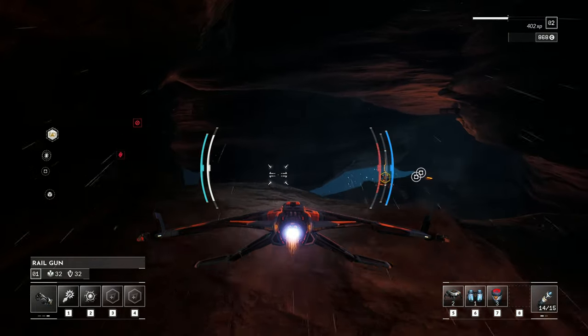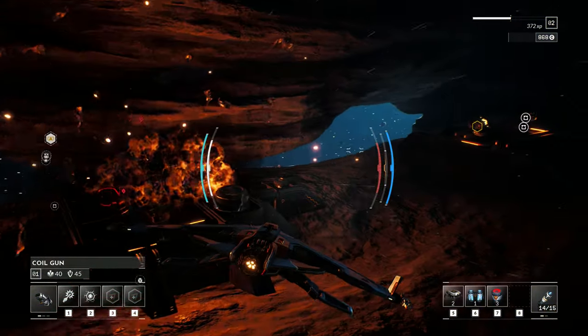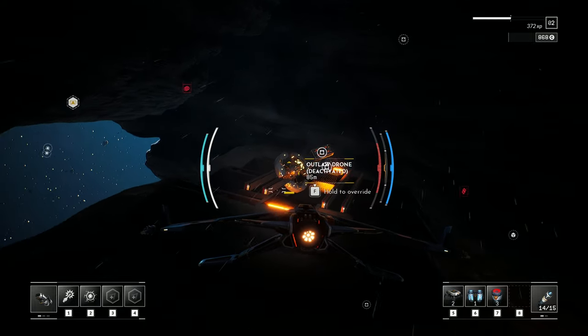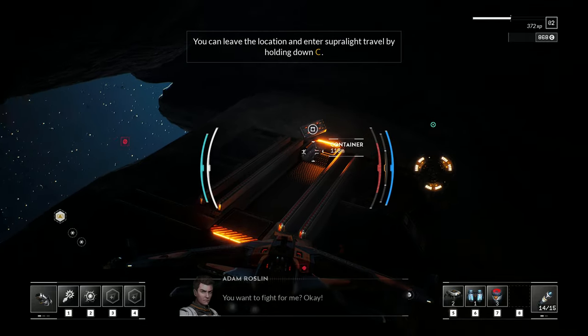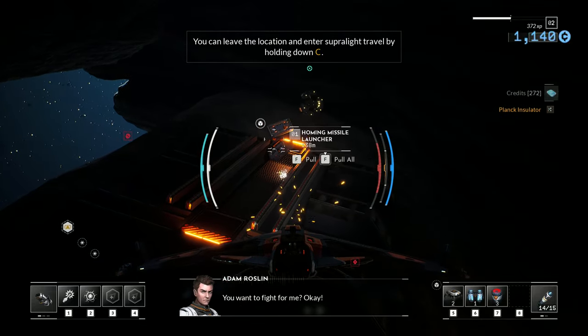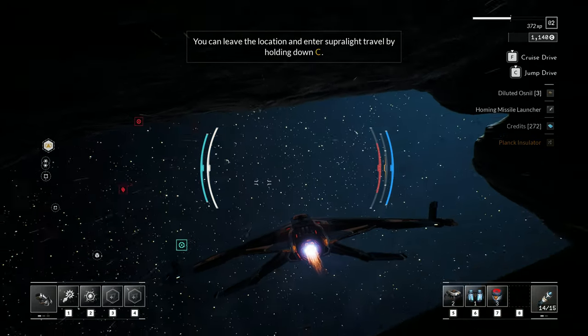Here we're doing a little bit more exploration. We looted that ship, as you saw. Now we're taking out this turret, and we've got this little drone — we're going to go ahead and activate him for our cause. We'll take some goods. Look at that — we found a legendary plank insulator. That should come in useful. And we're going to head back to our base.